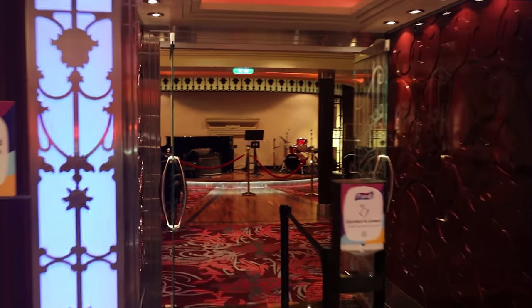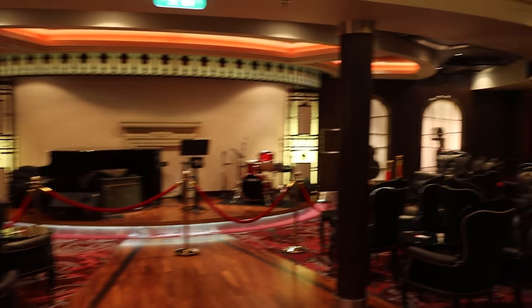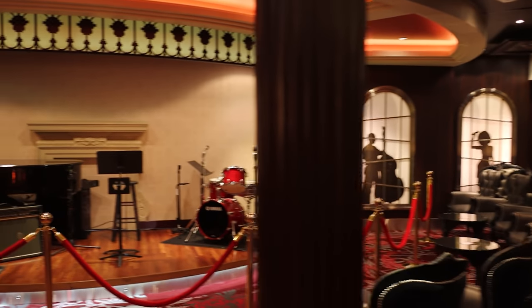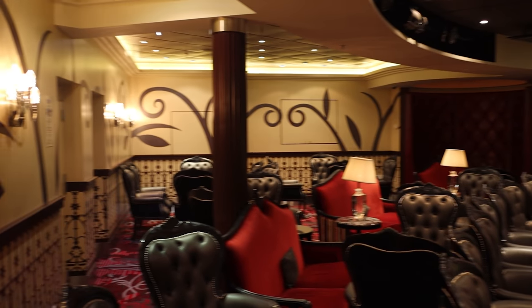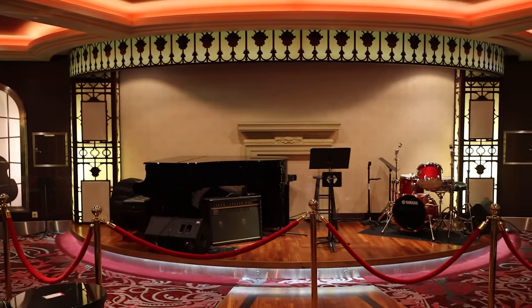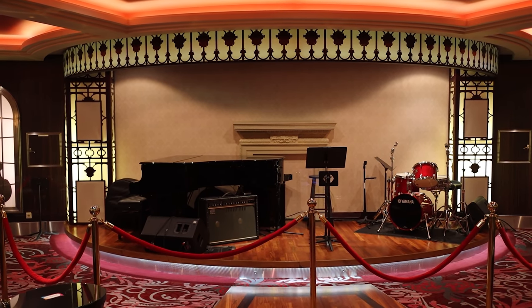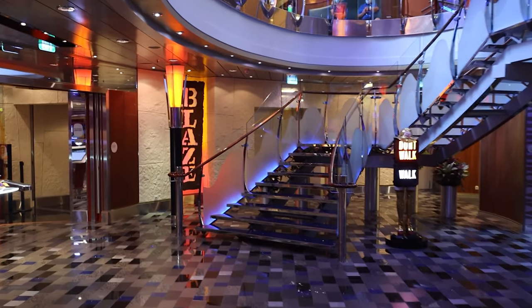Jazz on Four is a very standard venue you'll find on all Oasis class ships. You'll notice this ship has not gone through any amplification, so this is really the OG of Oasis class ships — what Oasis of the Seas looked like before her amplification. This venue has live jazz music every single night. You can see a grand piano and drum set; the music is phenomenal. If you enjoy jazz, this is definitely a place to come sit, have a cocktail, and take in some live music.